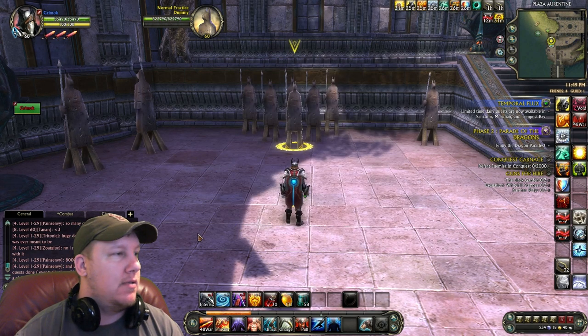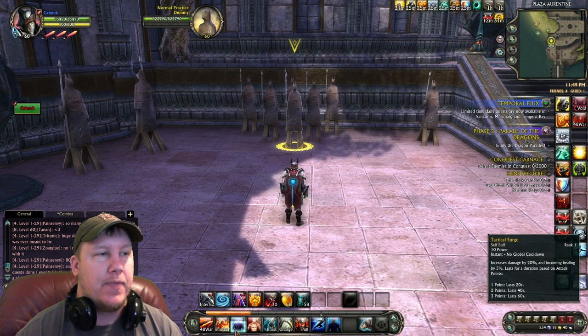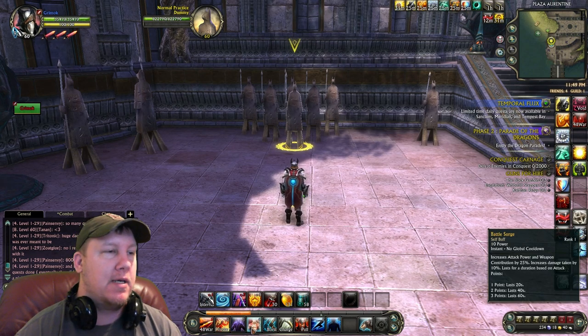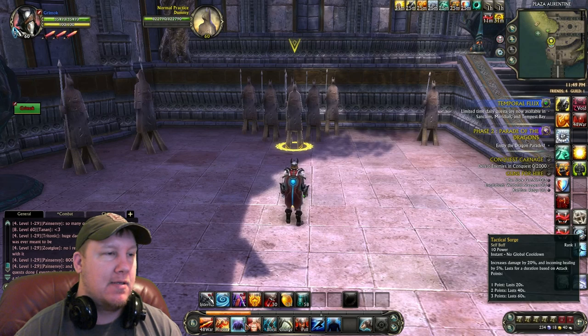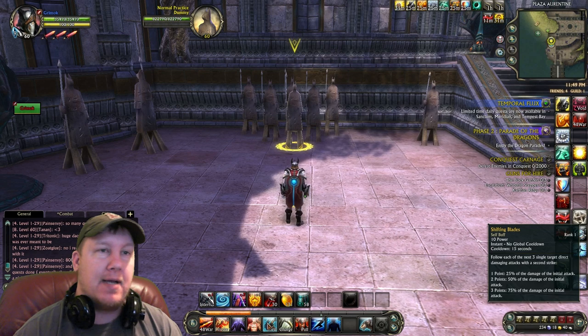That's the macros. Let's go to the buttons on my bar. We got the builder, we got the finisher, and then we got our two surges here — Tactical Surge and Battle Surge. You want to have these both up as much as possible because they will add a lot of damage to your attacks. Keep them up as much as you can. I highly recommend it.